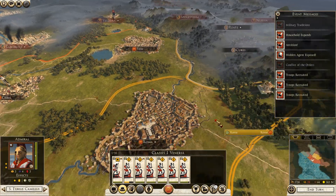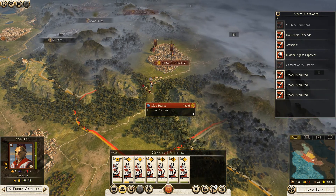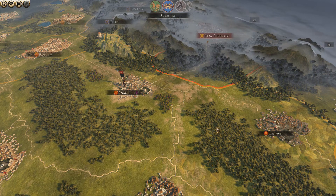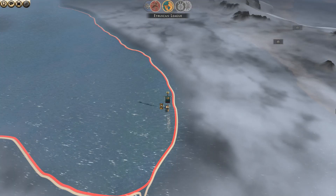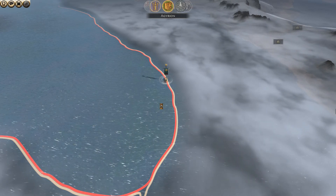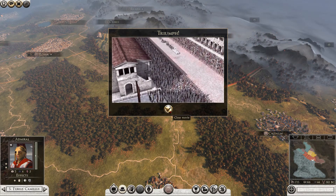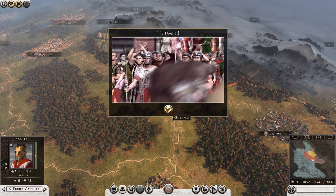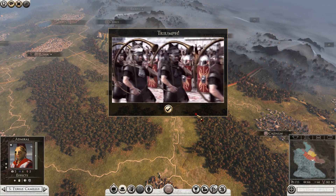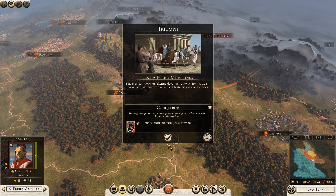We'll just continue to blockade them, although it looks like it's starting to hurt me. Let's go ahead and hit another turn. Looks like our economy took a hit when I grabbed those mercenaries. There's an Etruscan sailing around somewhere. A Triumph - very good! Thank you for throwing this party for me. I think we already saw a Triumph on one of our other battles.